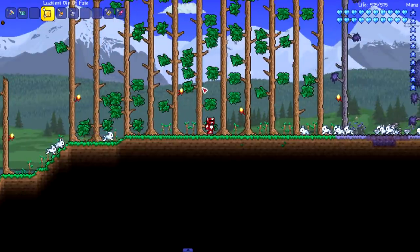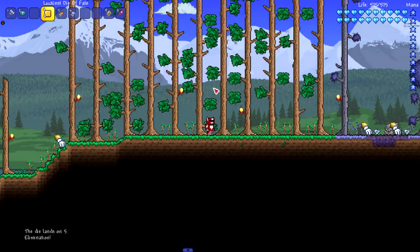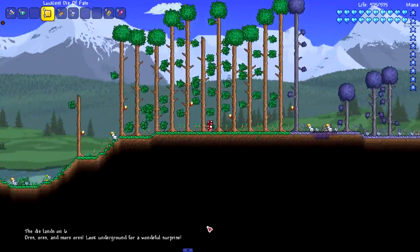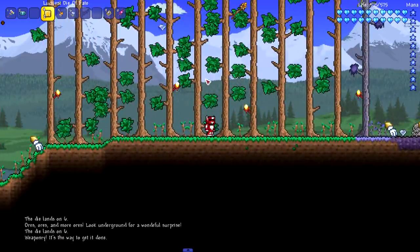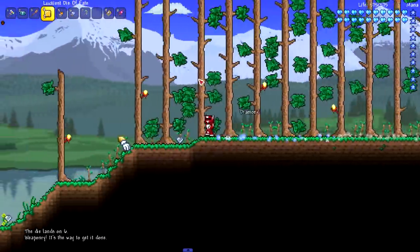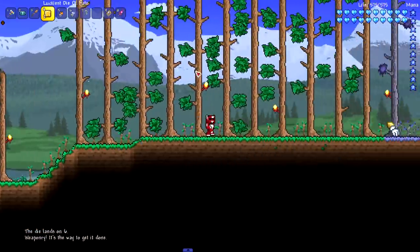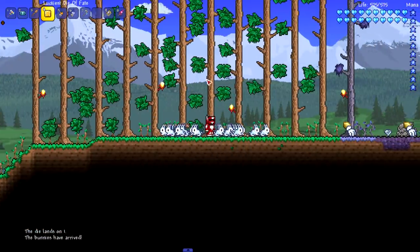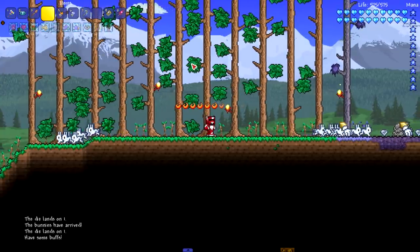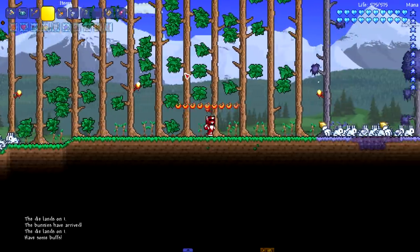Opening the luckiest Die of Fate — oh god, rest in peace those poor bunnies. Next one, ores again. Weaponry — this one drops a bunch of weapons, I like that one that's cool. More bunnies — I thought I was about to get elimination and these bunnies were about to rest in peace, but there we go. We've seen a majority of the events now.